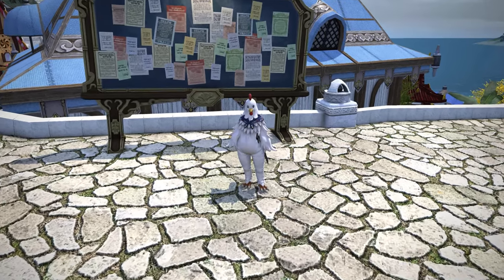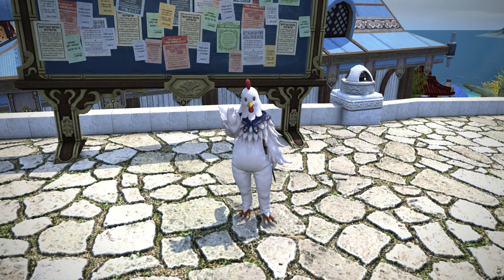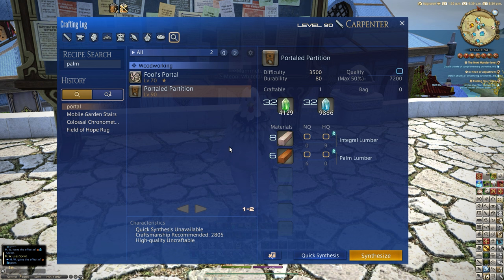Hello and welcome back to another video where I'm dressed up as a chicken. Today we're going to be looking at a new housing item crafted by Carpenter, specifically the Portaled Partition, a new item added in patch 6.5.